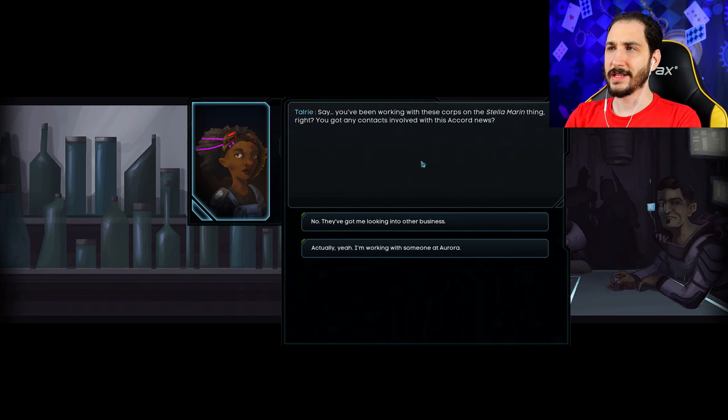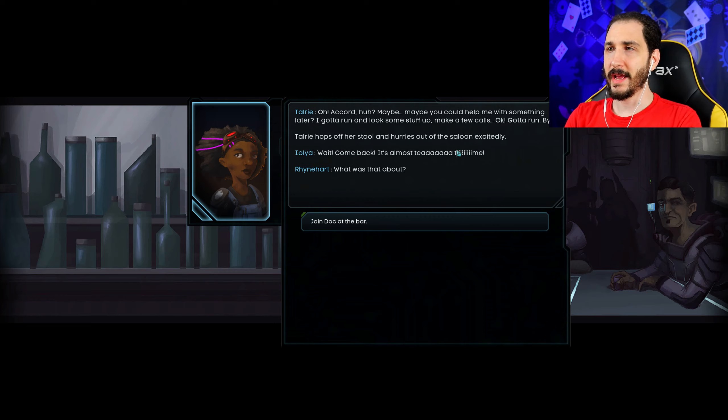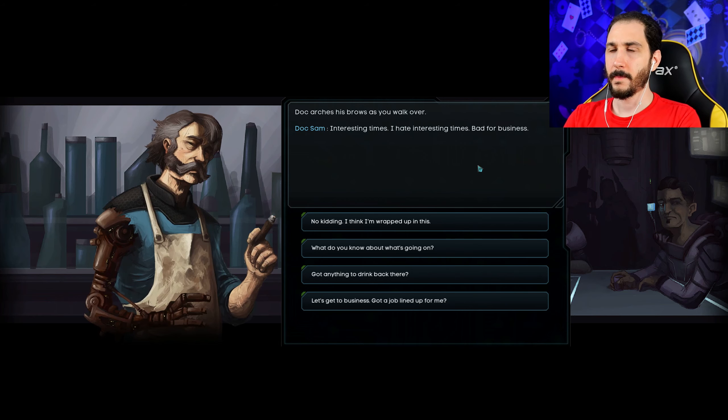Talray Hobbs asks if we've been working the Stella Maran thing and whether we have any contacts involved with the Accord news. We confirm we're working with someone at Aurora. She gets excited, says she needs to run and look some stuff up, make a few calls, and hurries out of the saloon. We joke that it's almost tea time and wonder what that was about.